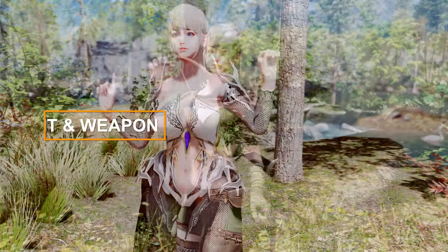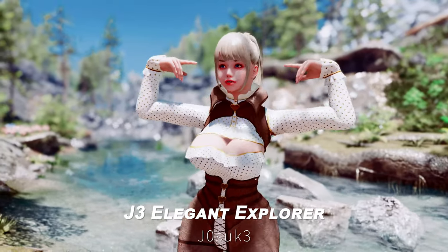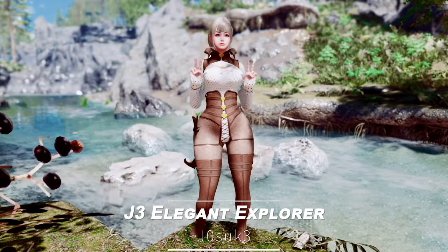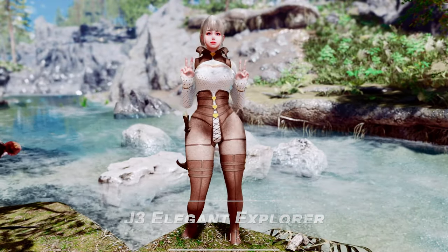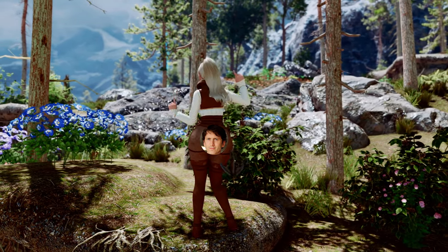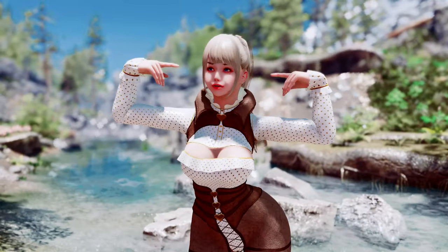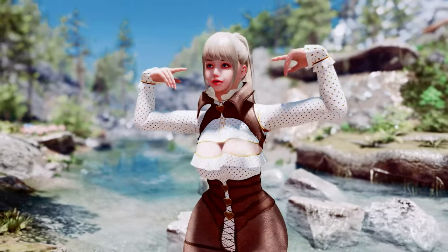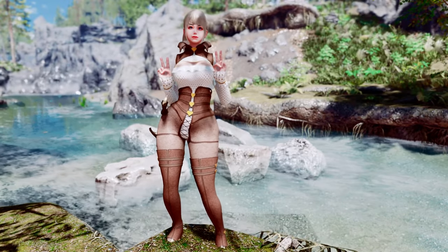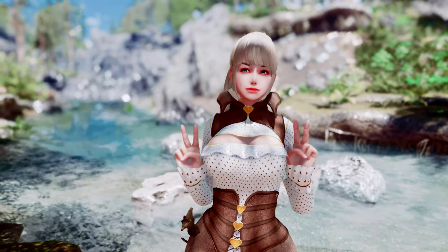In this segment, we'll be reviewing outfit and weapon mods. First up is J3 Elegant Explorer. This mod features an Elegant Explorer outfit with a striking white inner shirt, leather pants, and boots. The outfit has a somewhat suit-like appearance, and the leather material makes it a great match with a backpack. It can be crafted at the forge and offers optional 4K textures for enhanced visuals.